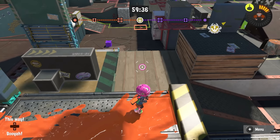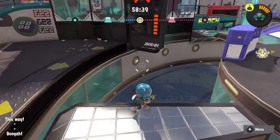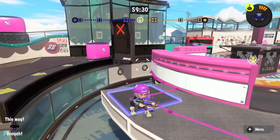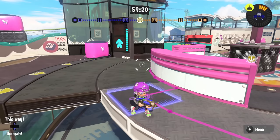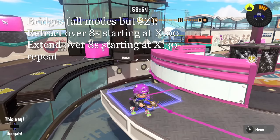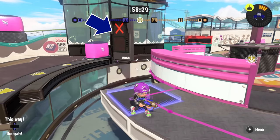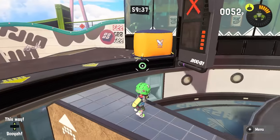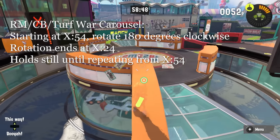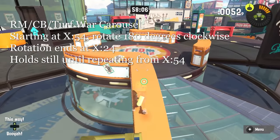In Tower Control, neither spinner moves at all, so there's no timing to worry about. Moving on to Wahoo World, which has bridges that retract and extend periodically and a carousel that spins clockwise — except on Splat Zones, where nothing moves and the bridge is always there. On Tower Control, the carousel doesn't move, but the bridges retract over 8 seconds at the beginning of the game, extend over 8 seconds at x30, and retract at x00 again. On every other mode — Rainmaker, Clam Blitz, and Turf War — the bridge extends with the same timings, and the carousel rotates clockwise 180 degrees from x54 to x24, staying still for the other 30 seconds.